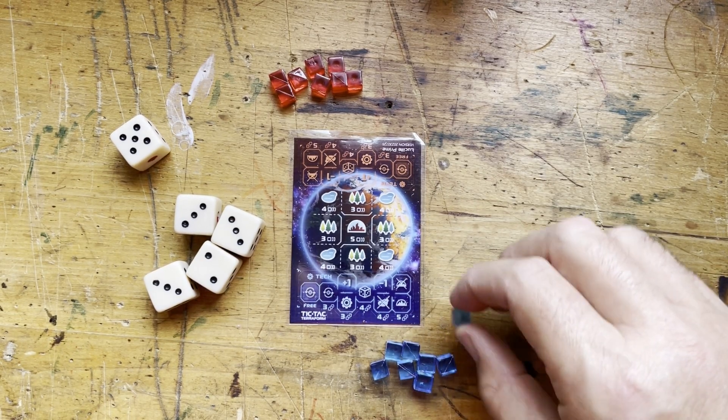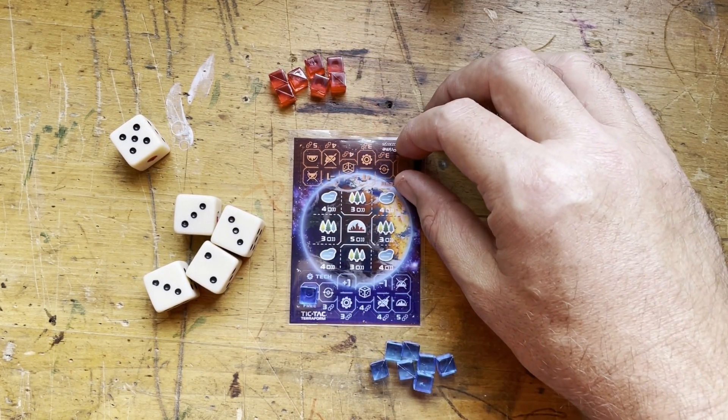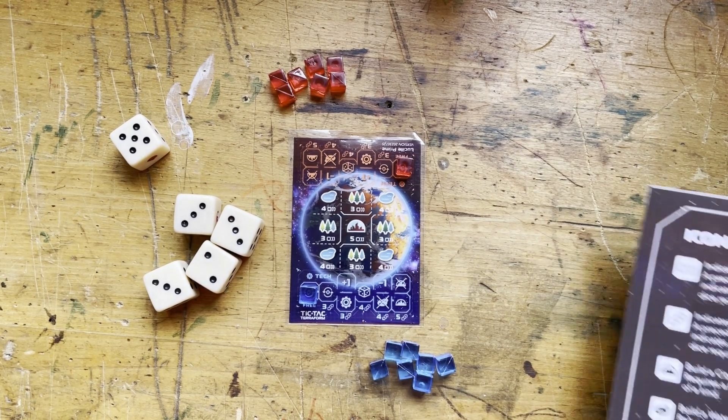To start the game, each player will need to place one cube on the free technology on each side of the board, on their respective sides of the board.